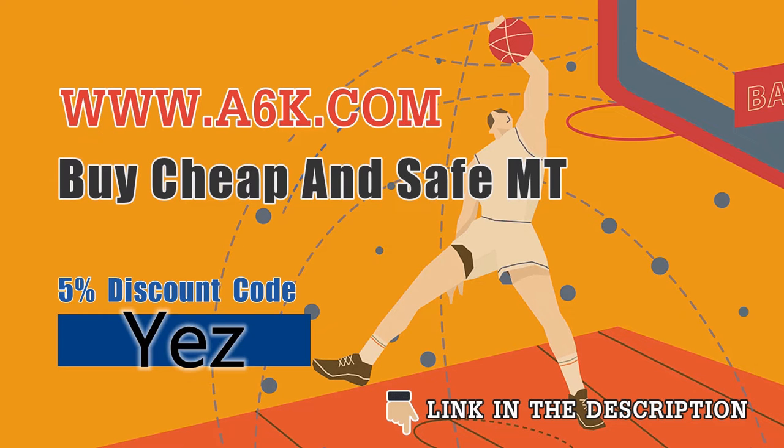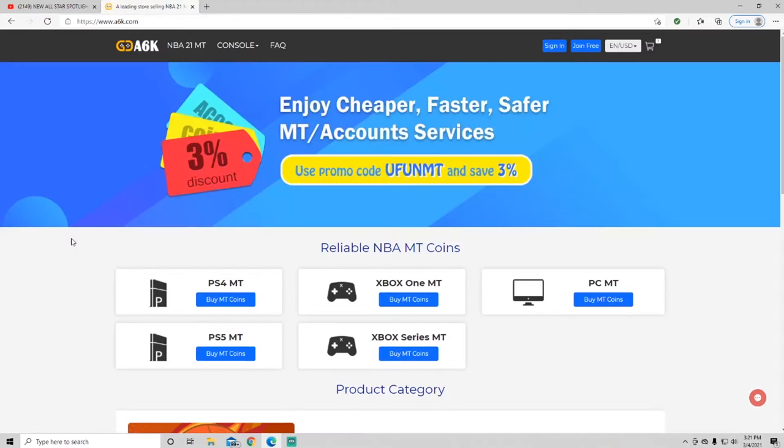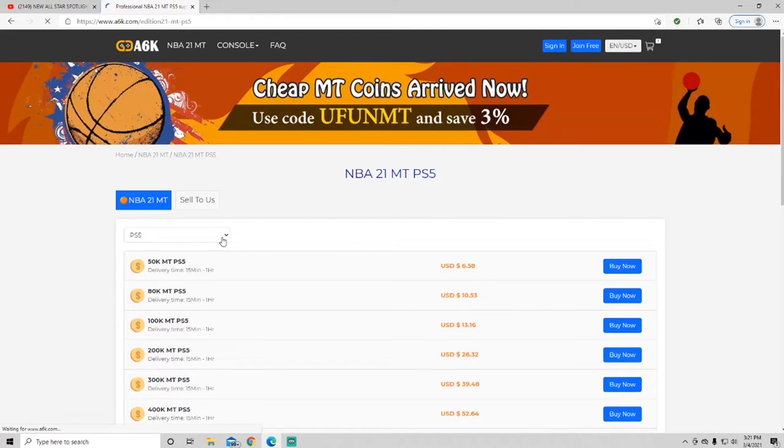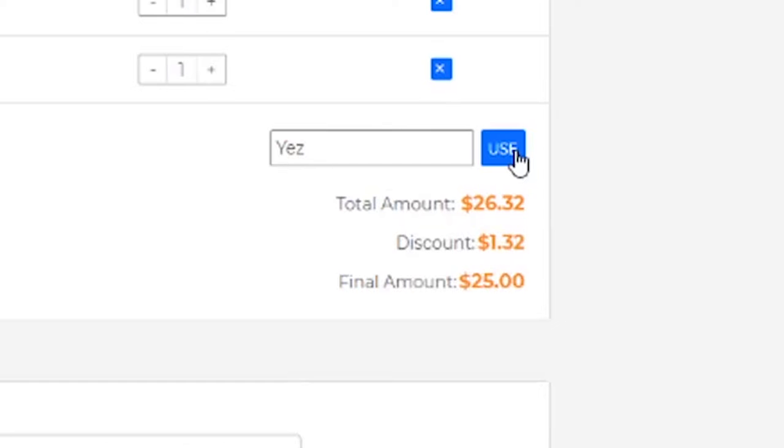If y'all looking for the cheapest, fastest, and most reliable NMT on the market, make sure y'all go check out a6k.com — link in the description — and use code 'yes' for 5% off your order. Click that link down below, choose what console you're using. I'm on PS5. Click 'buy now' and if you use code 'yes' you will get 5% off. Tweet at me if you use my code and I will follow you back.